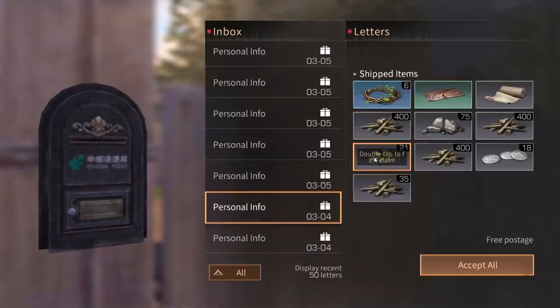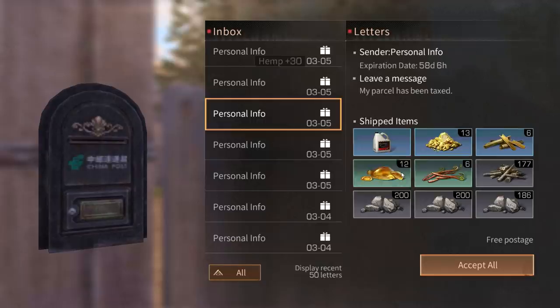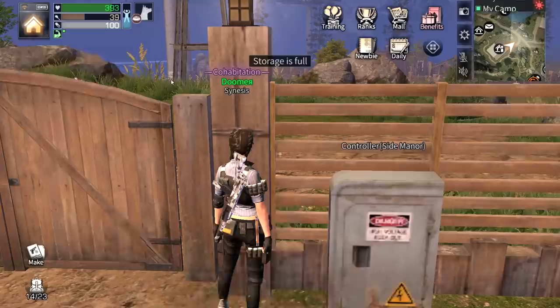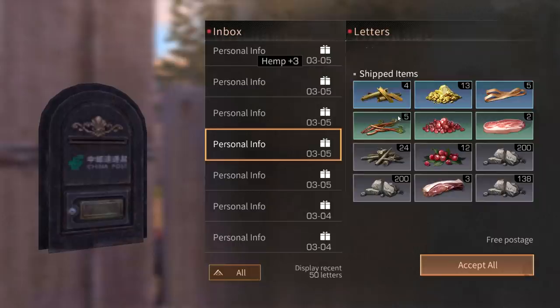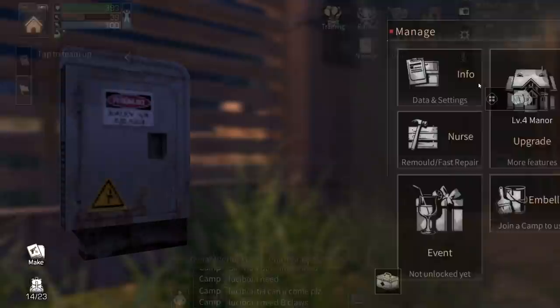Let's go to the mailbox and take out all the hemp we've got. I'd love to take everything out but I don't have enough space. I need rags, hemp stems, hemp base — we need those. More hemp is needed — our manor is going to be level five soon but we need to prepare for bricks: cement and screws.